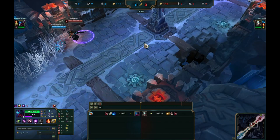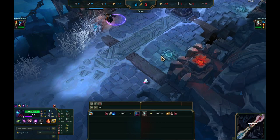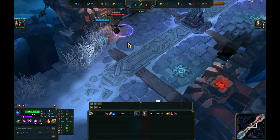You land your W, spin into her, activate Ghost, ignite, and right-click her to death. One more time: she pushes the wave, you get half fury, relic comes up, you take the relic, she irresistibly fights you. When she's fighting you, fight back but do not use your cooldowns. She'll unborrow and run away after unloading her cooldowns — then you W, activate Ghost, spin into her, ignite, and right-click her to death.